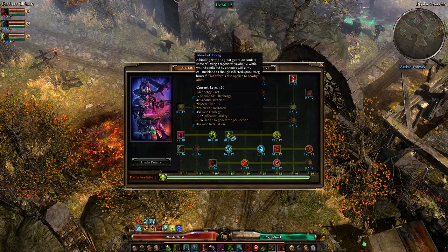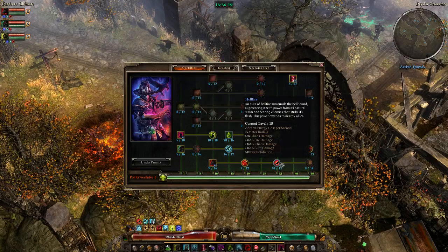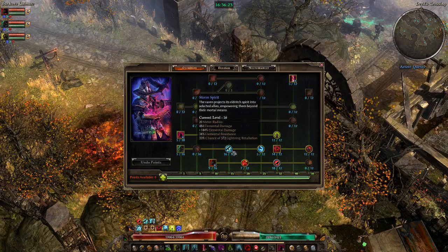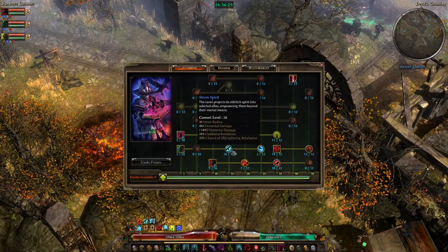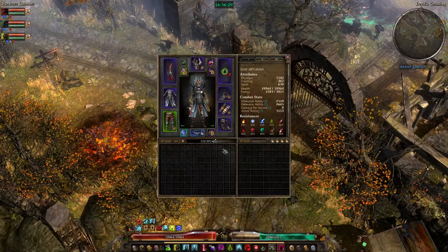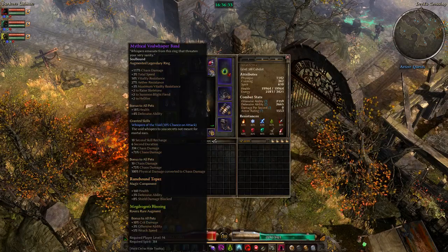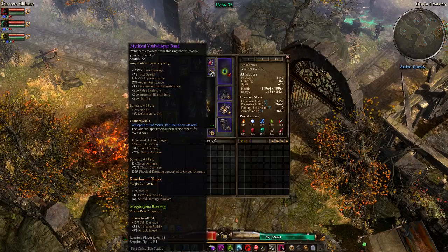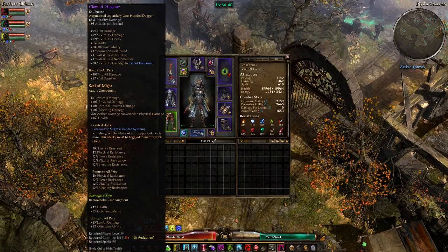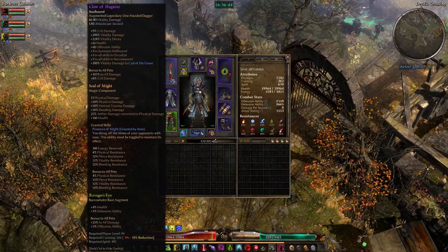Flat damage comes primarily from Blood of Dreeg — we have Acid there — Hellfire Aura for Chaos, and Storm Spirit which gives elemental. We also have some flat Chaos damage from this ring and 100% physical to Chaos conversion when this procs. There used to be Aether on the Seal of Mites but they removed it.